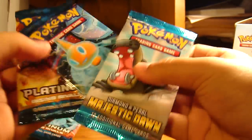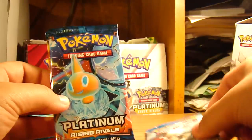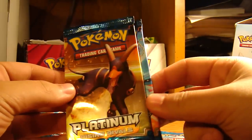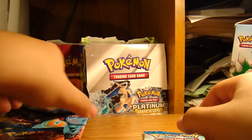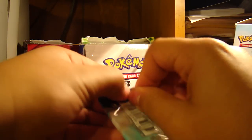The packs that I have are the same as Cookie's but with different illustrations. I got the Majestic Dawn, Platinum Rising Rivals with Rotom, and Rising Rivals with Houndoom. So I'll open oldest to newest, I guess. Let's start with the Majestic Dawn.